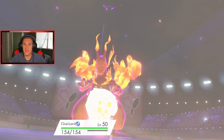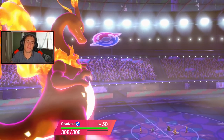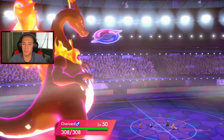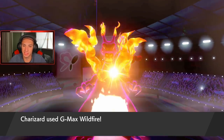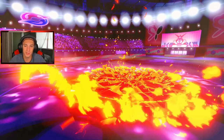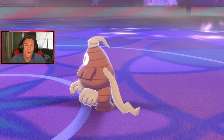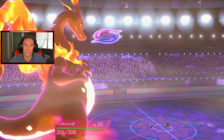D-Max Zard comes out — look at him! Big dog. I love how its stomach looks like an egg with that design pattern. Going after Dusknoir — we're going to take this thing out. Pop! See you later! You ain't touching Charizard in the sun. He's too strong. I absolutely love the Charizard team.